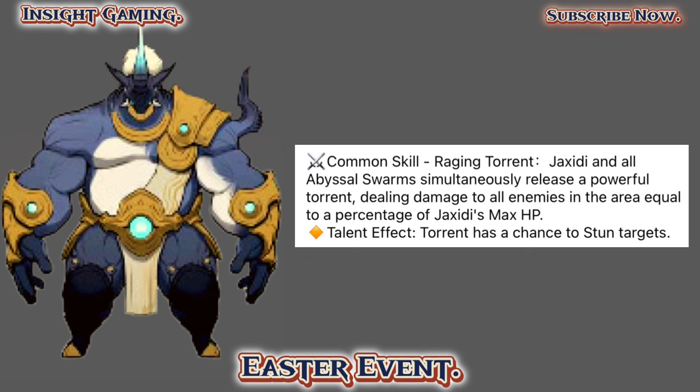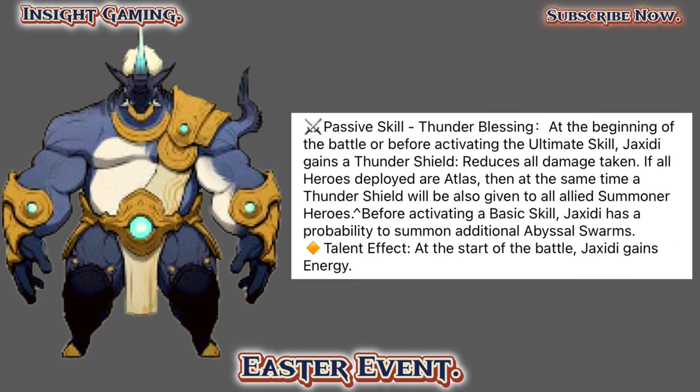Common skill Raging Turret: Drax and all abyssal swarms simultaneously release a powerful turret dealing damage to all enemies in the area equal to a percent of max HP — max HP is very key with this guy. Talent effect: turret has a chance to stun targets. Passive Thunder Blessing: at the beginning of battle or before activating a skill, Drax gains a thunder shield reducing all damage taken. If all heroes deployed are Atlas, the thunder shield is also given to all allied summoner heroes.